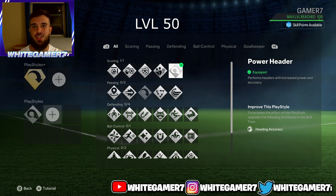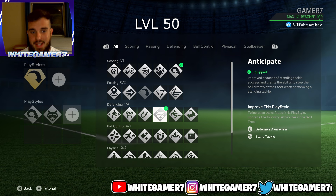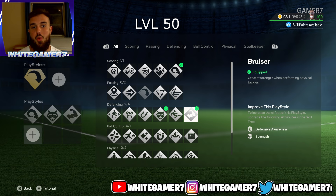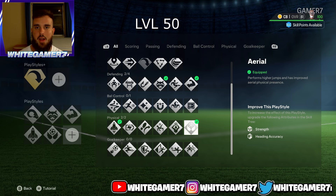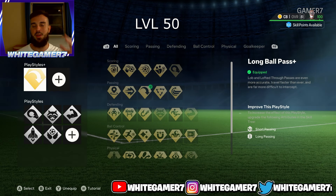For regular play styles at level 50: power header to increase heading accuracy and power; anticipate to improve your chances of winning standing tackles with the ball staying right at your feet; bruiser so when you body your opponent it comes out with more physicality on standing tackles; quick step to allow your pro to accelerate quicker; and aerial to allow your pro to jump even higher with more aerial presence, sometimes outbodying your opponent.